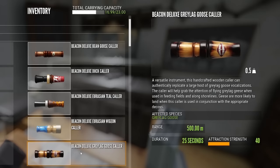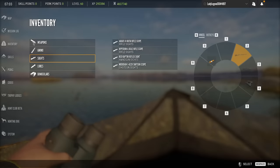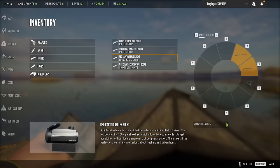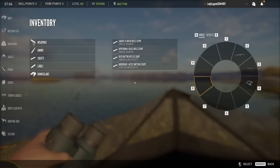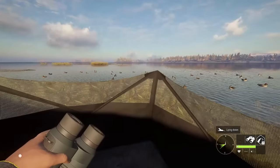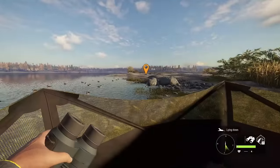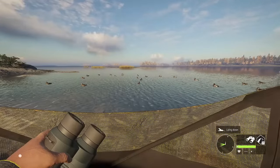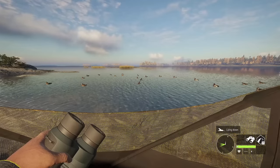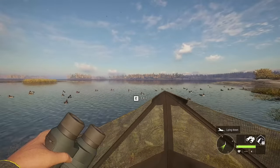Not every species of duck has a caller, but usually just having the decoys out is enough to bring the ducks and geese in. Most of these callers will come with the Revontuli DLC and you'll want to pick some sort of layout blind. I like to use the Hyperion sight but you can also use the Red Raptor Reflex Sight. When setting up, the first thing you want to do is put down decoys for whatever duck species you would like to hunt. You can mix up your species — you don't have to use just one, you can mix different species together and have them all come in at the same time.